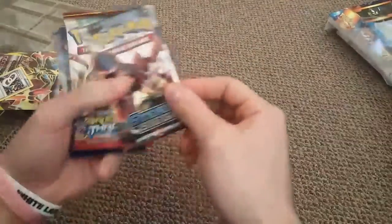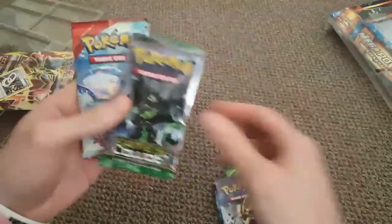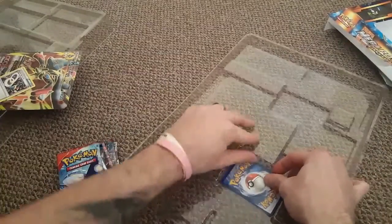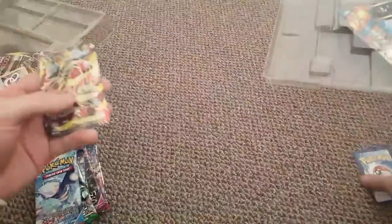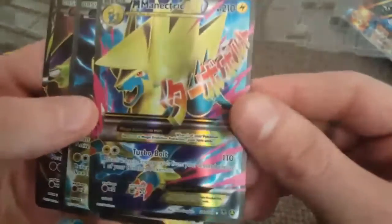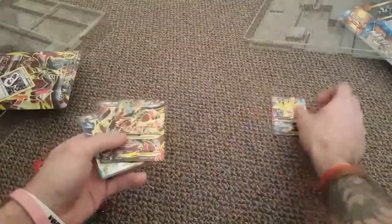Look at all these packs! We've got Steam Siege, Breakthrough, Roaring Skies, Ancient Origins, Evolutions, Breakpoint, Fates Collide, and a Primal Clash. EK is trying to get all these gorgeous cards out without damaging them. In the Mega Powers Collection Box you've got a Mega Manectric EX full art gorgeous card, the Jolteon EX, Zygarde EX, and the little Mega Lucario EX.